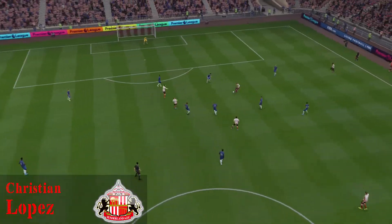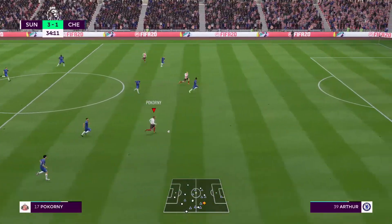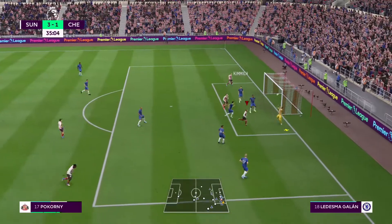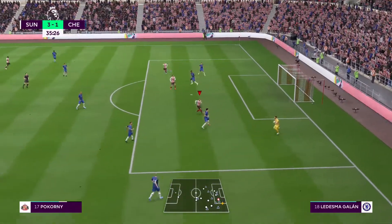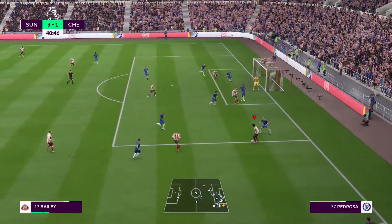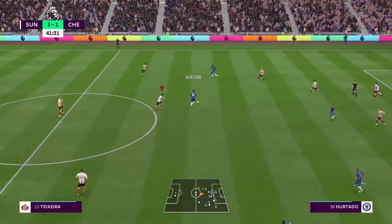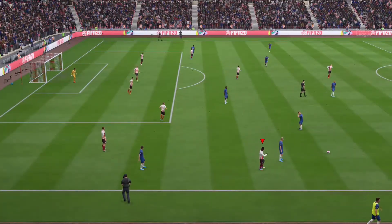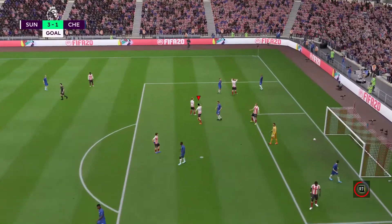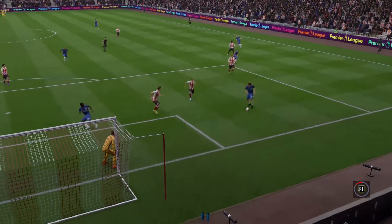Bailey moving up the field on a long ball looking for Pukorni. Sunderland looking dangerous here against Chelsea. Lopez right in front — the keeper makes the save and knocks that one away. We go into halftime up three to one. Chelsea then find it through the traffic — Shara was in front but couldn't break it up — and it's a three to two game in the 60th minute as Chelsea find another.